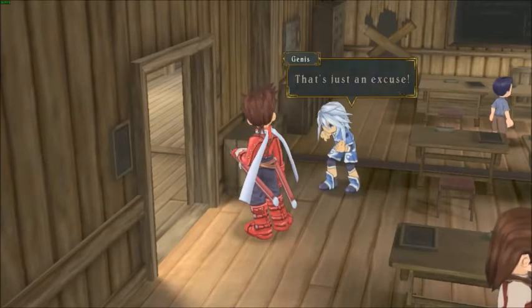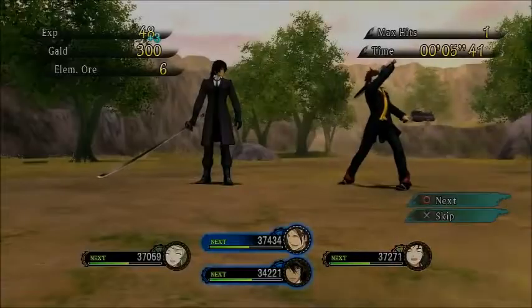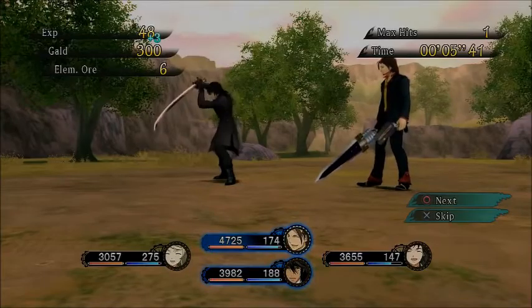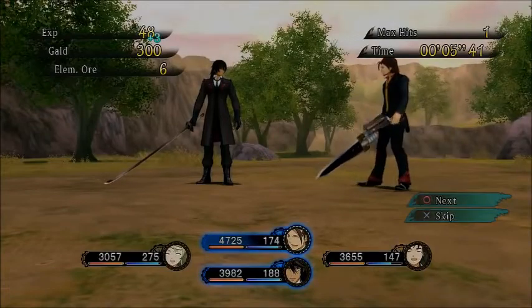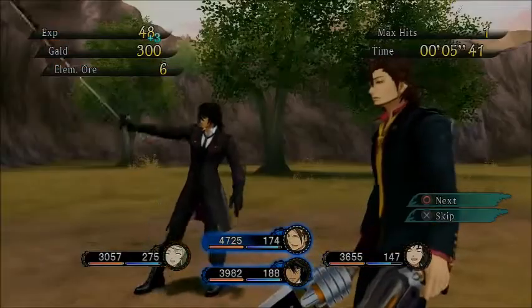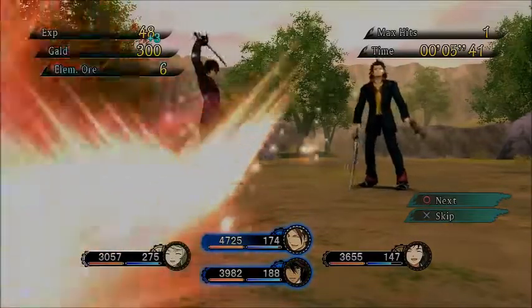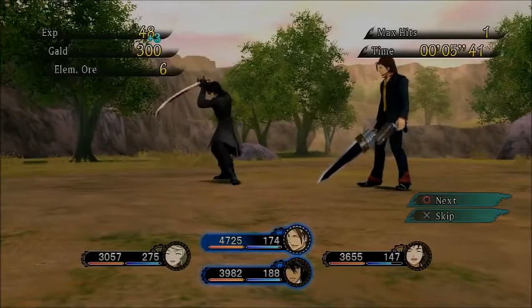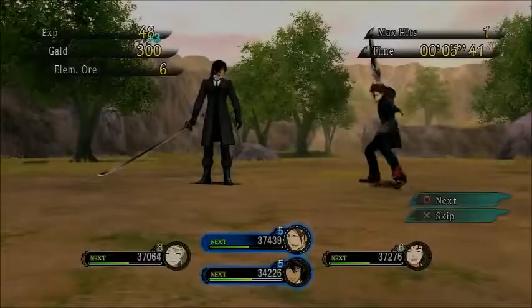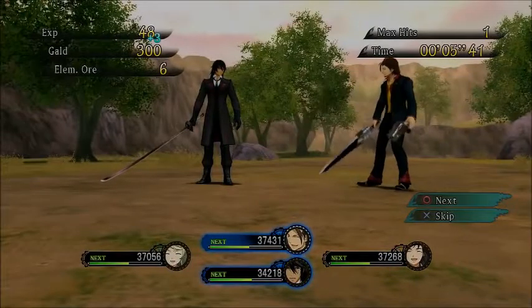On today's episode of Moveset Mondays, we're going to be talking about Lloyd Irving. His neutral special should be the Demon Fang. Lloyd can charge his sword for a period of time and release a wave of electric shock that can damage the opponent — this attack would be great for punishing. This is one of the first attacks you use in the Tales games and it's just an iconic attack, so Demon Fang is definitely his neutral special.